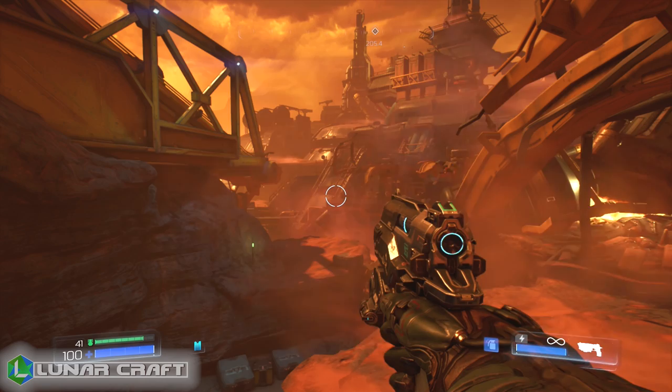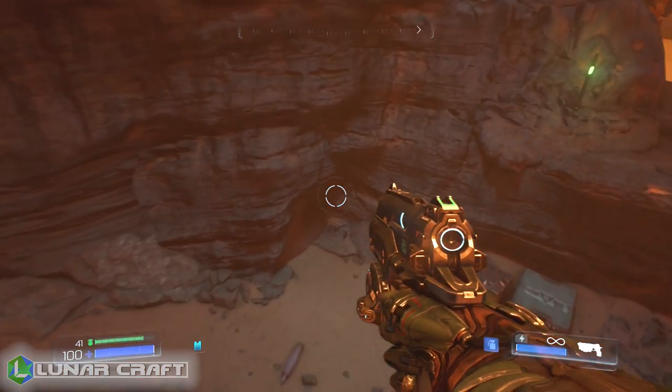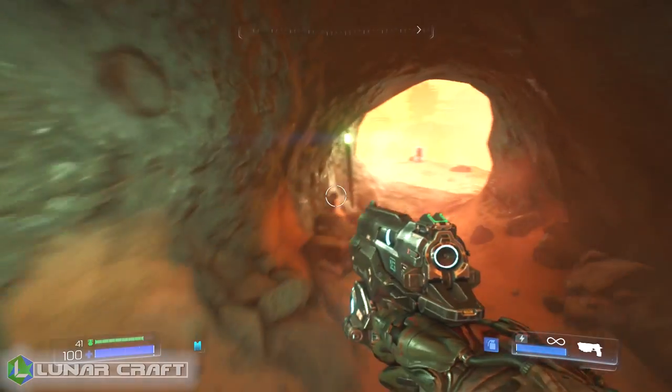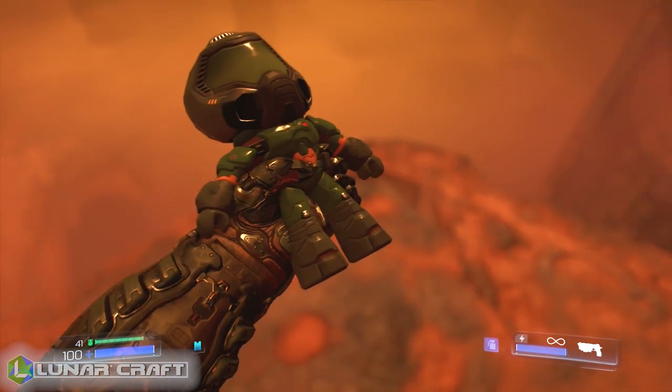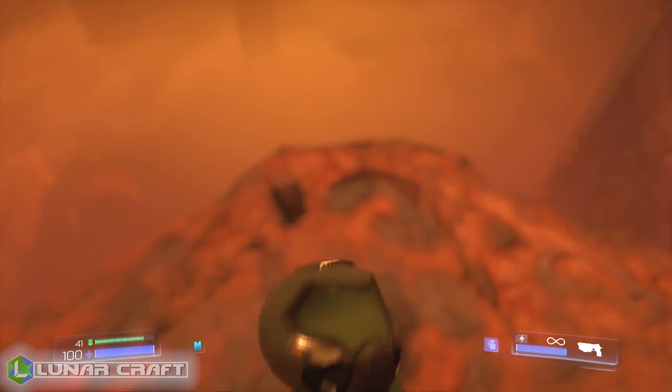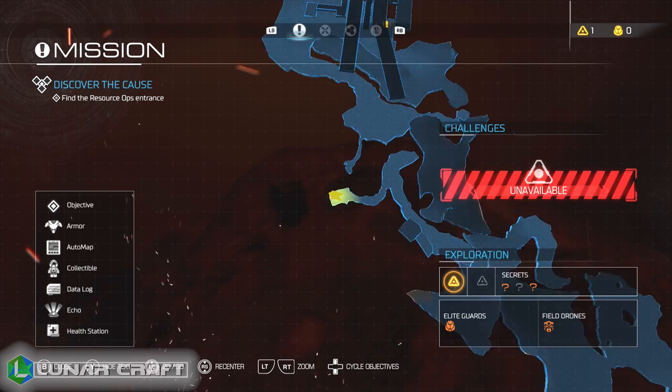The final collectible is just before the main area where you go into the hangar. If you look on the map here, you can see that there is a little outcrop — it's actually a tiny cave — and if you head into the cave, you will find your seventh and final collectible for the first map, the UAC, in Doom.